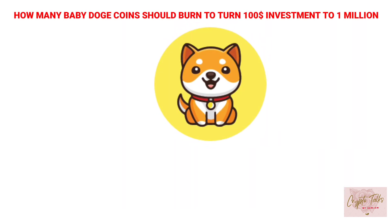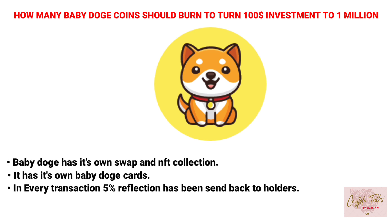Baby Doge has its own swap and NFT collection. It has its own Baby Doge cards. In every transaction, a five percent reflection has been sent back to holders.